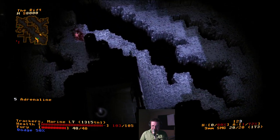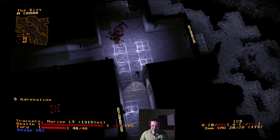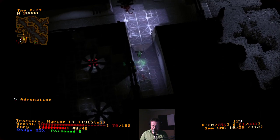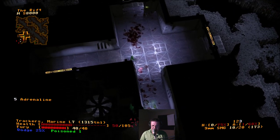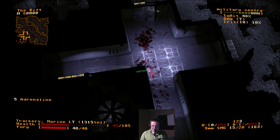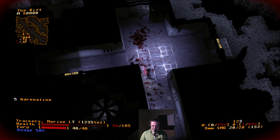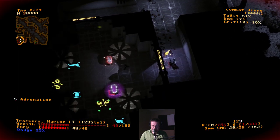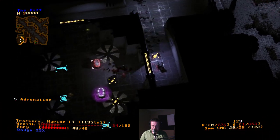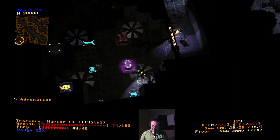Let's open the other bunker door. I didn't see another elevator, so it's probably in here — there's something through that wall. Oh, smoke. Poisonous gas. So what do we got? Rocket, rocket. These things are not that hard. We got some medical supplies, a Stimpak — which is even better — and some ammo.